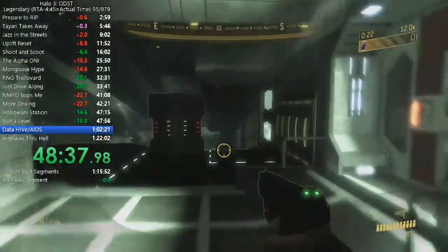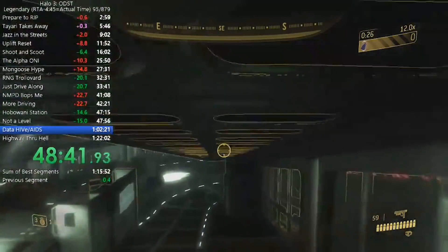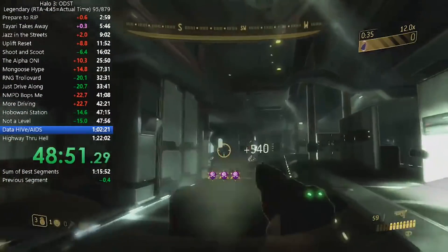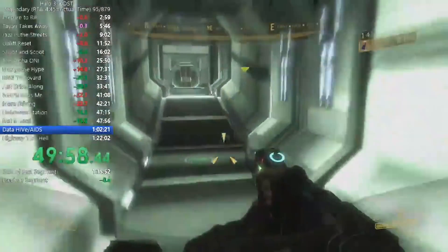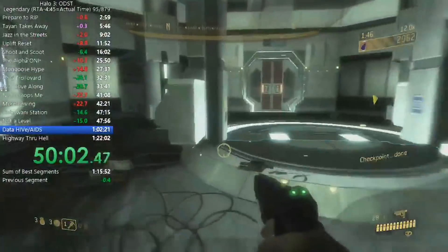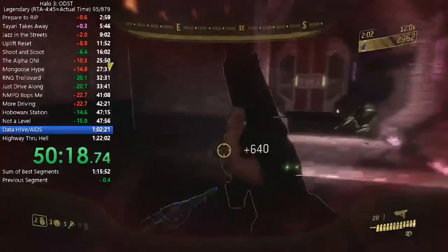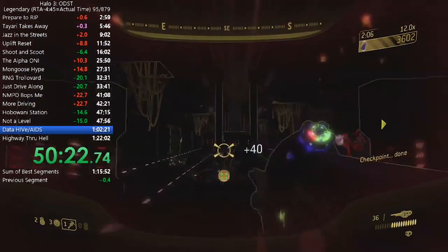Starting on the first sub-level, which is technically sub-level 7 in the game, it's basically a run-through-the-tunnel situation while trying not to alert any enemies to make things easier. At some point you have to shoot some grunts because they're in the way, but if done right you can make it to the drop-down in the next sub-level pretty fast without drawing much attention. Right before dropping down, Heroic Rob throws a grenade at his feet which bounces off the floor and kills the buggers that would come up to kill you.